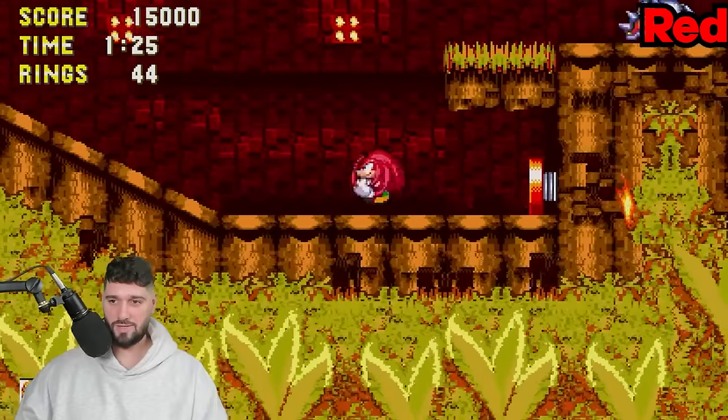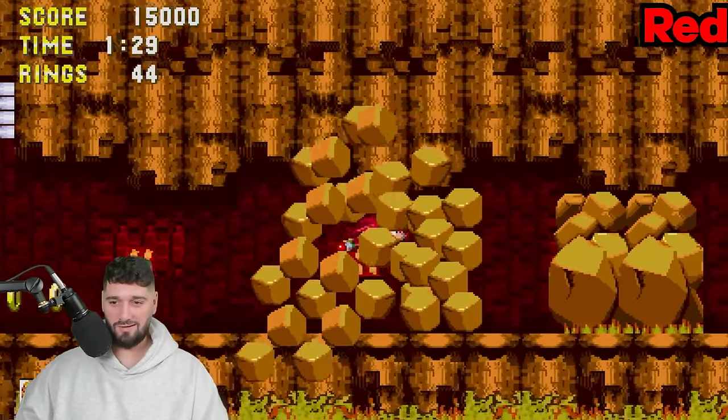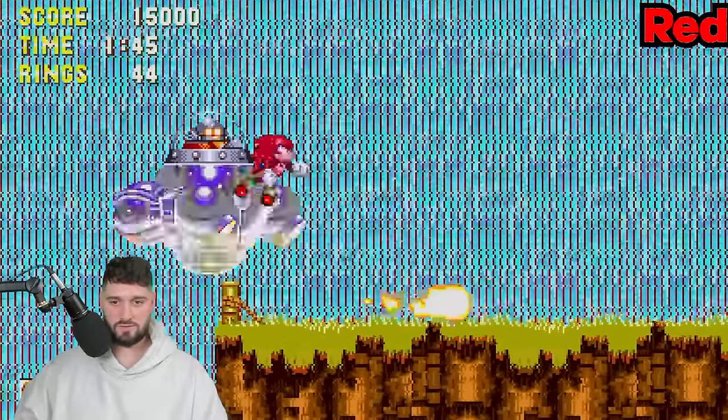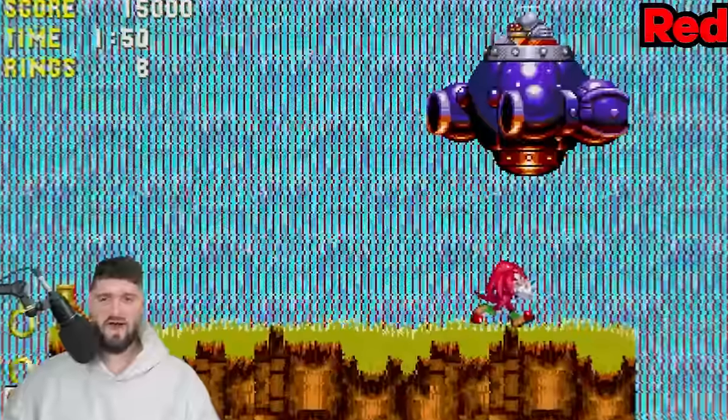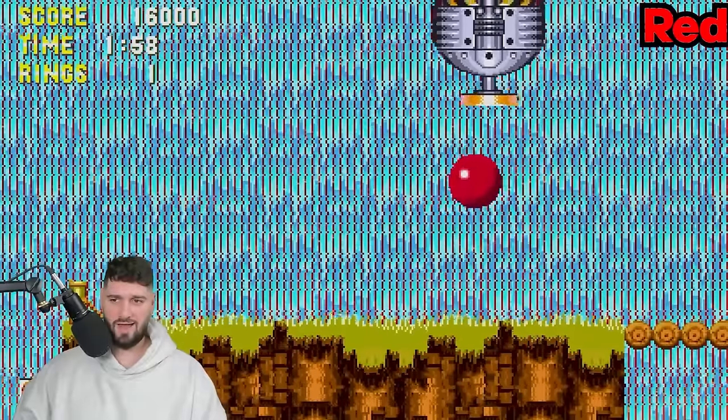We can hit this guy - boom, see you later. Jump up. Oh my God, that was close! We almost hit it again but I think we're chilling. Let's take out a boss. Fire is like orange, right? I don't think fire has a true color - it's almost colorless, or yellow or orange. I'm not calling it red though. We took him out! Good thing that thing's yellow and not red.